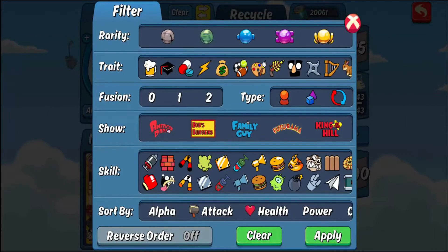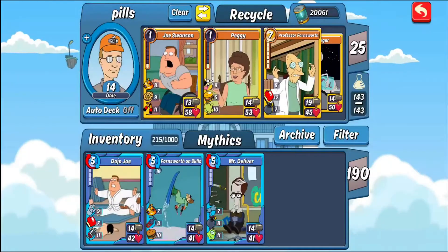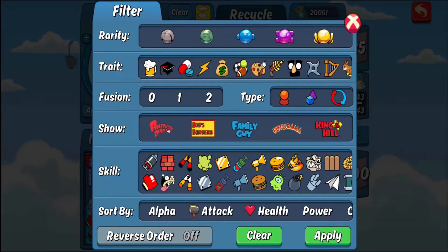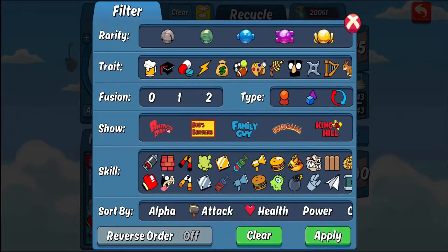Then you have Legendary, which is purple. Step down from that is blue, which is Epic. Green is Rare, and gray is Common — so when you start off you might just have commons and rares and work your way up. It's not that hard to get Epic cards and even Legendary. The really tough ones are Mythic cards — they're super rare. I've been playing for years and currently have six.